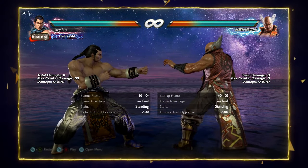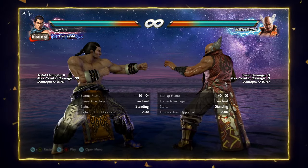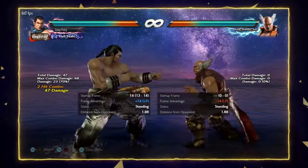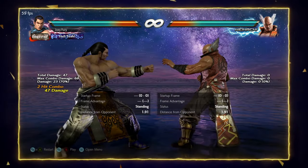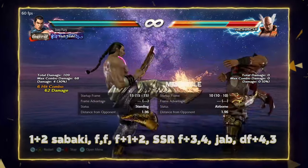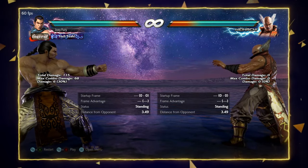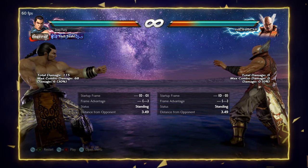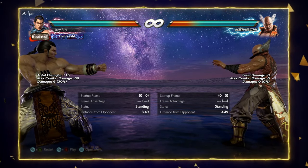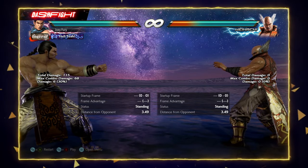Now we have combos off of 1+2. Like I mentioned earlier, if you hit this move normally you get dash up shoulder for free. And if you get the sabaki, the combo looks like this. Do not try to end this combo with forward 3-4 — as mentioned, you want to be off axis right, and in this combo we are super off axis left. I like keeping it simple and ending this combo with down forward 4-3.